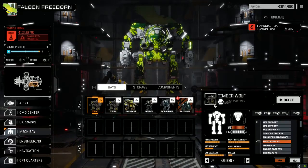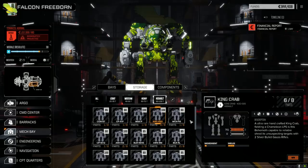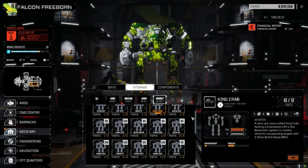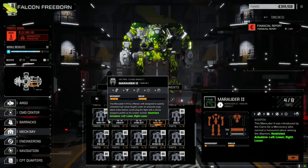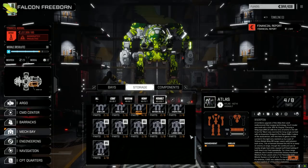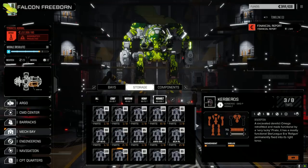Before we start, let's have a quick look at what we've got assault-wise in storage. We've got six parts of a King Crab, four to five parts of a Marauder Two, four parts of an Atlas, and three parts of a Kerberus. So we've got the option to pick up a couple of mechs here — hopefully we encounter one when we're fighting on the surface.